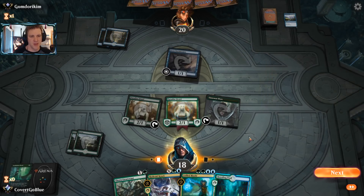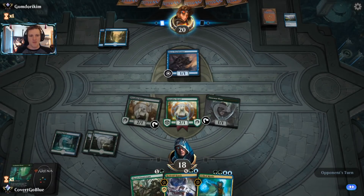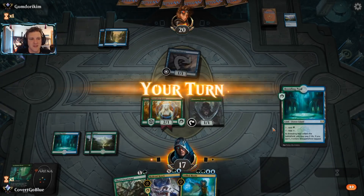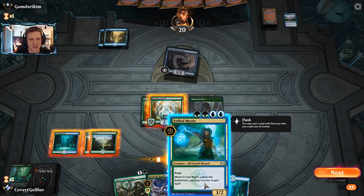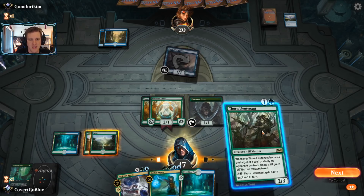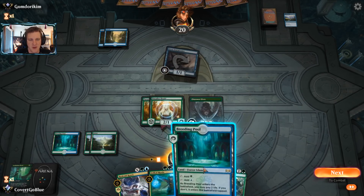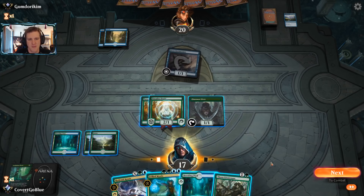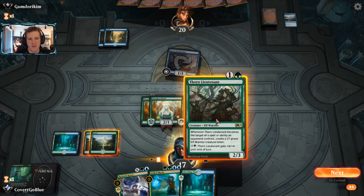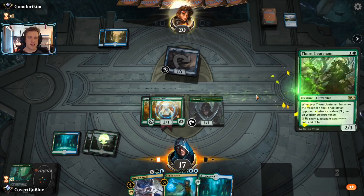There's a Wizard's Retort - definitely a card they may have been sitting on. We go ahead and play the Incubation Druid, giving us access to three times as much mana. We're in a really good spot. We can just start attacking the opponent down and use our Frilled Mystic. Before combat, let's try for the Thorn Lieutenant and see if it gets countered. The life might be more relevant for the opponent than for me.